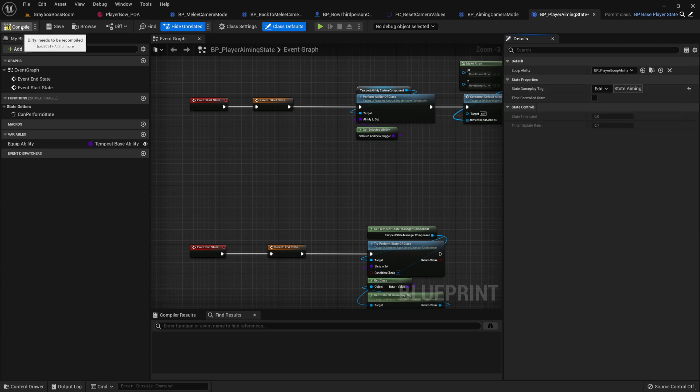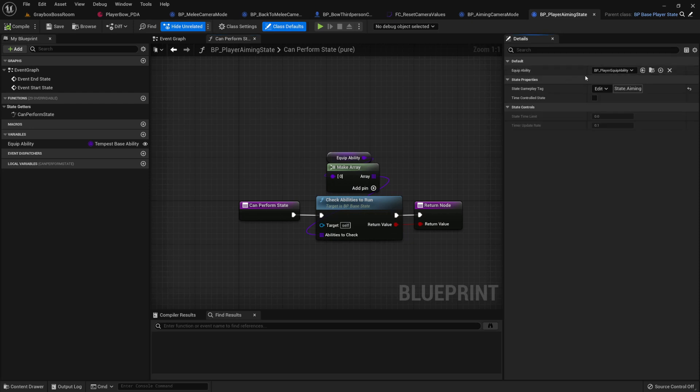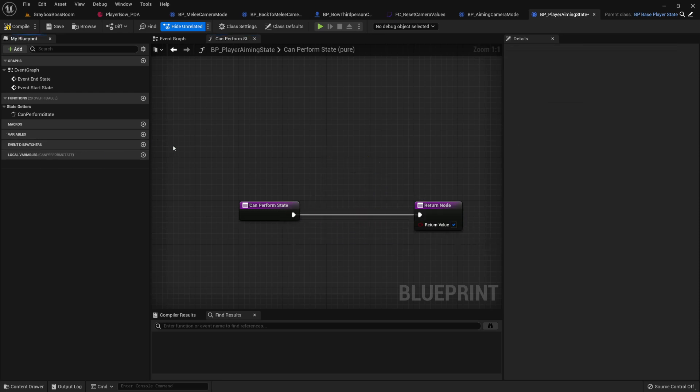Any state that you create, you're going to have to change its state. For now, we're not going to do anything in particular. Make sure you reset this — we don't need this equip ability, actually this whole thing you don't need. For now let's just return true and remove that.